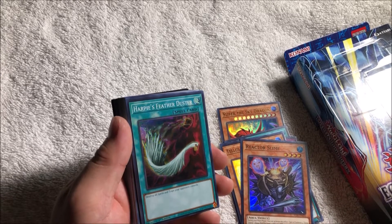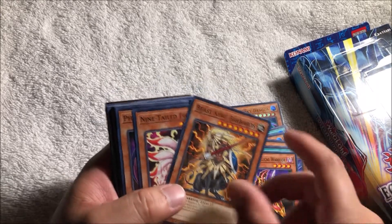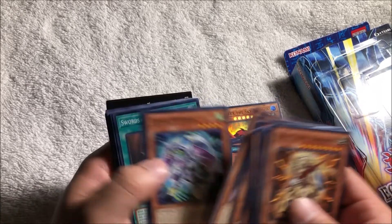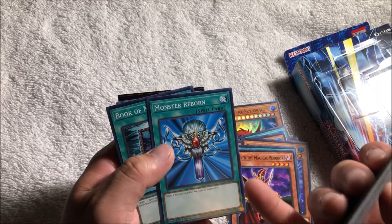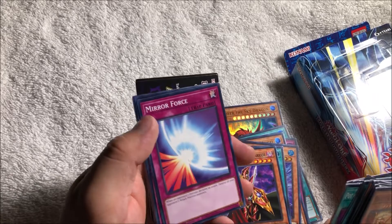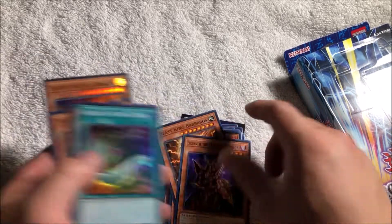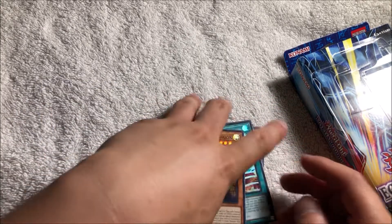Y'all know this — Harpy's Feather Duster is an OG card, throwback vibes for me. Breaker the Magical Warrior, Nine-Tailed Fox, Card Guard, Scapegoats — we got three of those. Arima the Wicked Warden, Swords of Revealing Light — another throwback card. Monster Reborn — another throwback, you always gotta have one in a deck. Mirror Force — another throwback card. Dual links and all that. So that's what came in the Slifer deck — you get Harpy's Feather Duster, and of course Slifer.